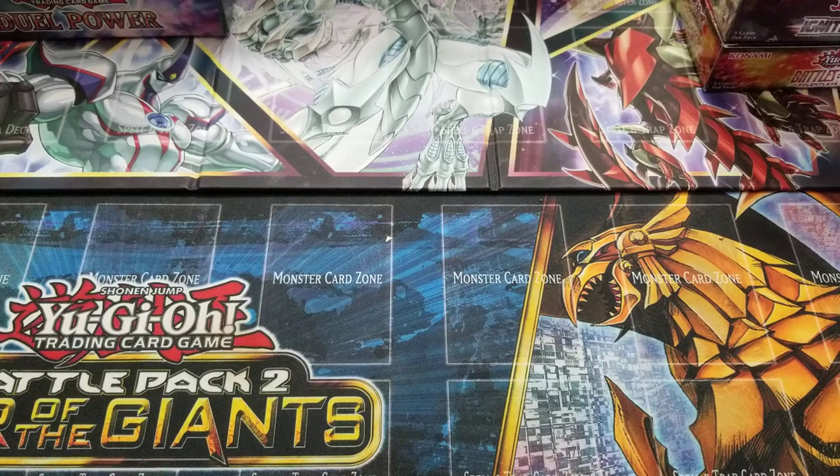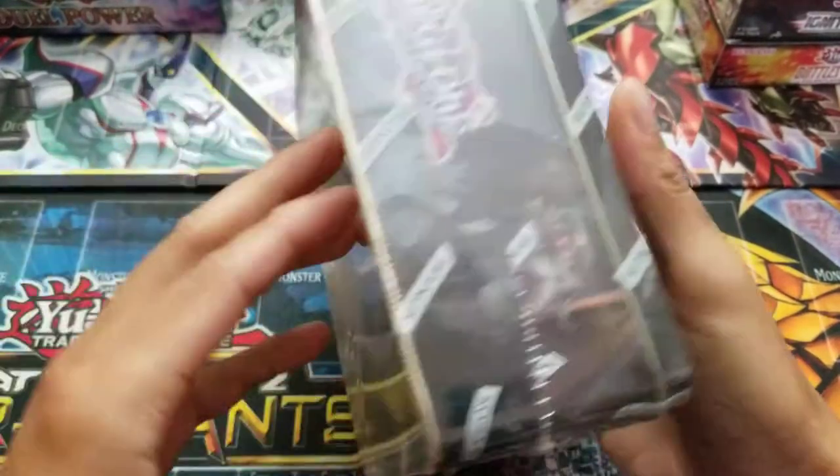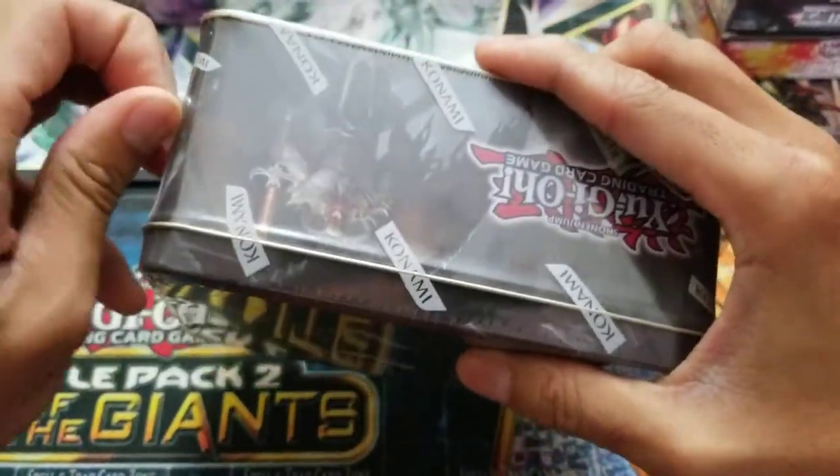What's up YouTube, it's your average pack opener here, and today we got a 2012 Prophecy Destroyer tin to open. As I recall, you can still get ultimate and ghost rares here — let's test our luck.